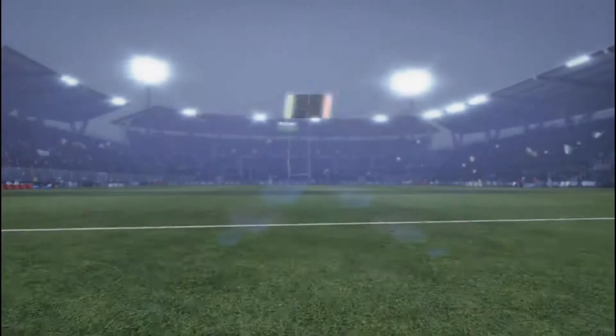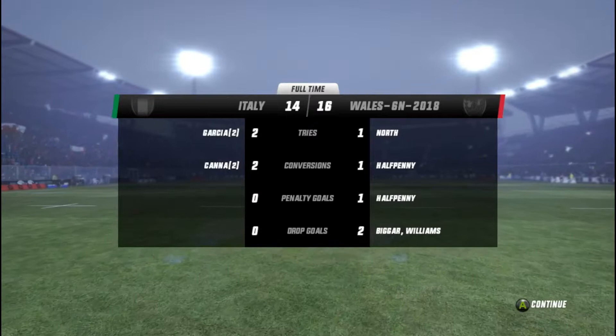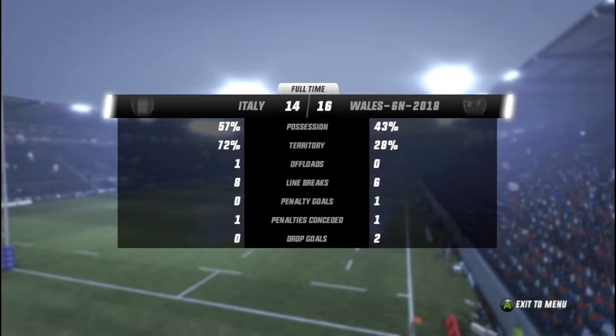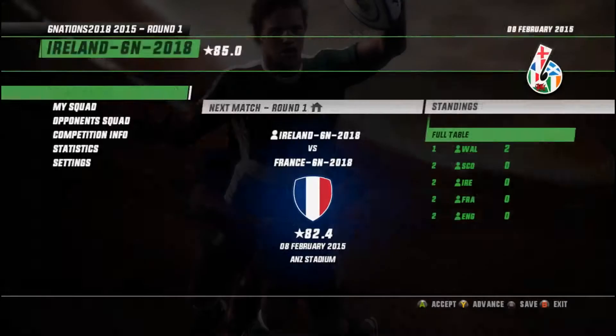Let's have a look at the stats. Garcia was the man of the match for Italy with his two tries. For Wales, we had the try for North, and two early drop goals which were obviously the right tactics to take. Italy had the lion's share of possession and territory. Those two drop goals by Wales won them the game — without them they'd have been down to 10 points rather than the 16 they got. We jump into the next game now, which is Ireland against France.